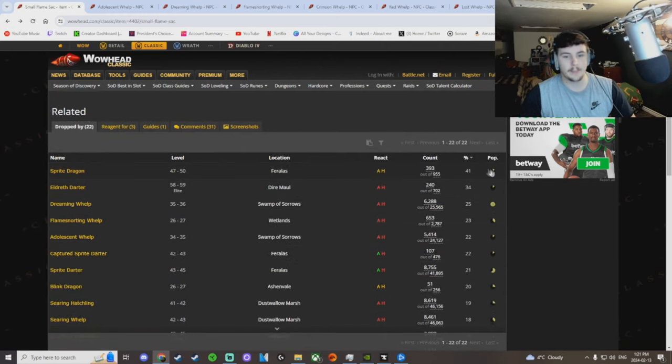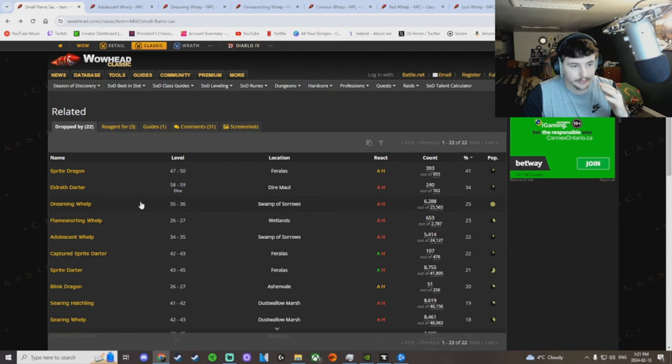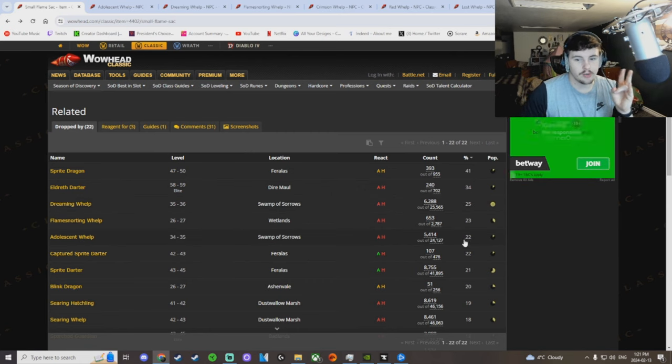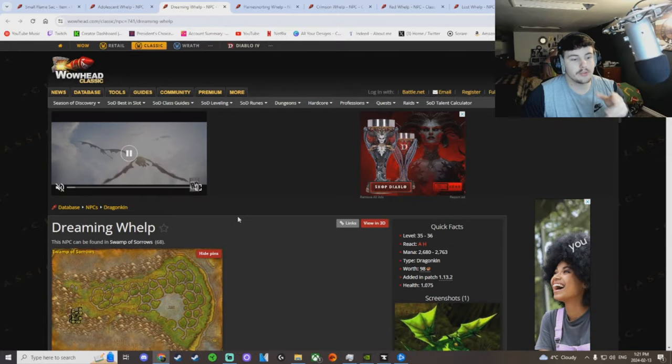So look at this right off the bat — Maxwell's level 40. It looks like the dreaming whelps and the adolescent whelps are going to be crazy because they have a 25% and 22% drop chance. And when you look at the image it looks great — they seem super dense, lots of them, same with the dreaming whelps.